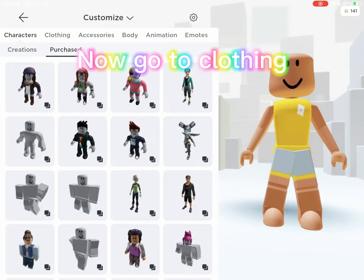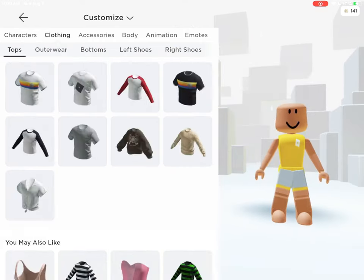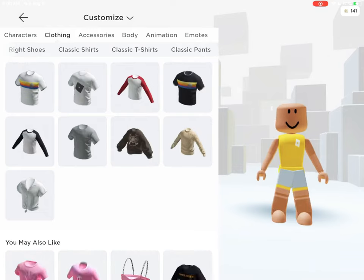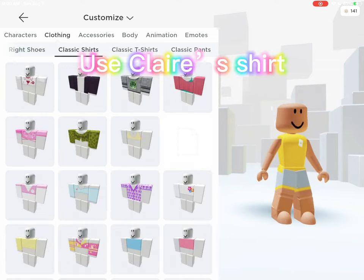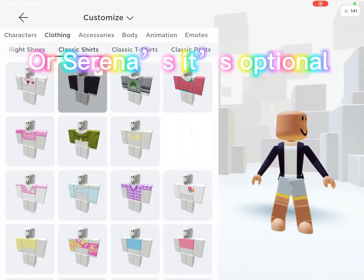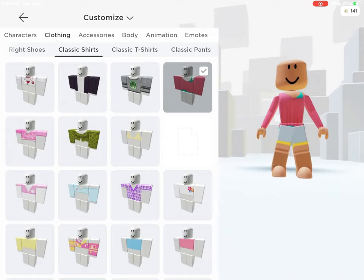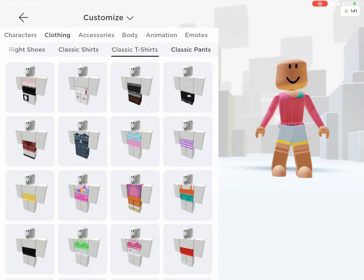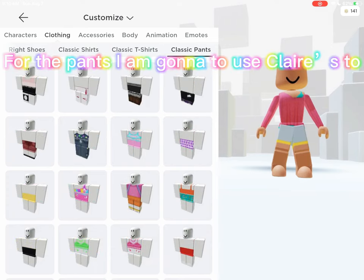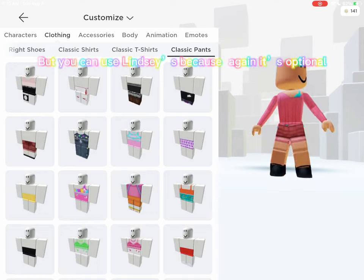Now go to clothing. Use Claire's shirt, or Serena's — it's optional. For the pants I am gonna use Claire's too, but you can use Lindsay's because again it's optional.